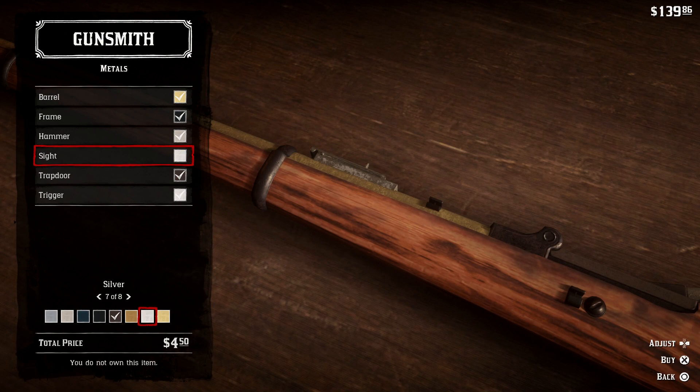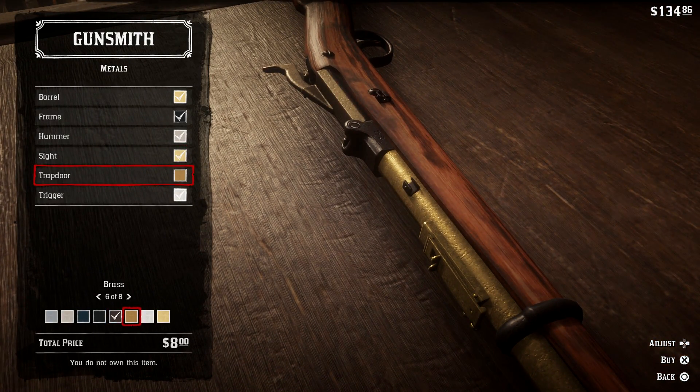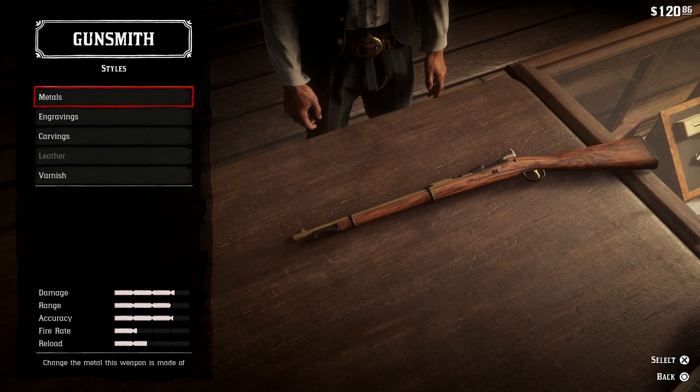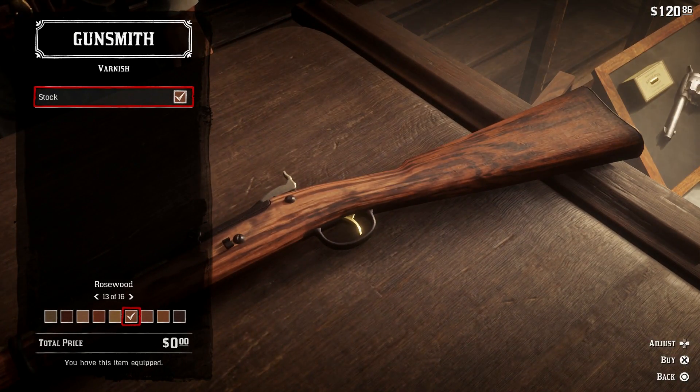For the metals I'll go with nickel — nickel looks kind of cool. For the sight, let's match it up with the barrel. Then for the trigger, let's get a golden trigger on there. So we've done the metals. We've also got engravings, carvings, leather — which is grayed out so it's not an option for this gun — and varnish.